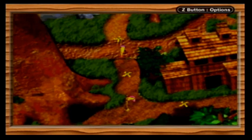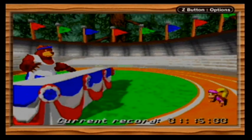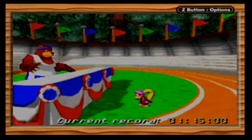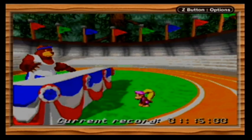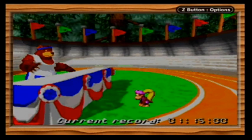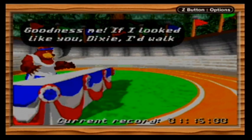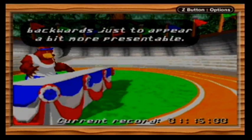We're almost to the end of Kremwood Forest! First up, we're going to Brash's Stadium. It's the Banana Brain Dixie! 'What do you think you're doing barging in on Brash's Stadium without asking? See that riverbank race? I ran that in 1 minute 15 seconds! You couldn't do it in double that time! If I looked like you, Dixie, I'd walk backwards just to appear a bit more presentable.' This guy's such a jerk!